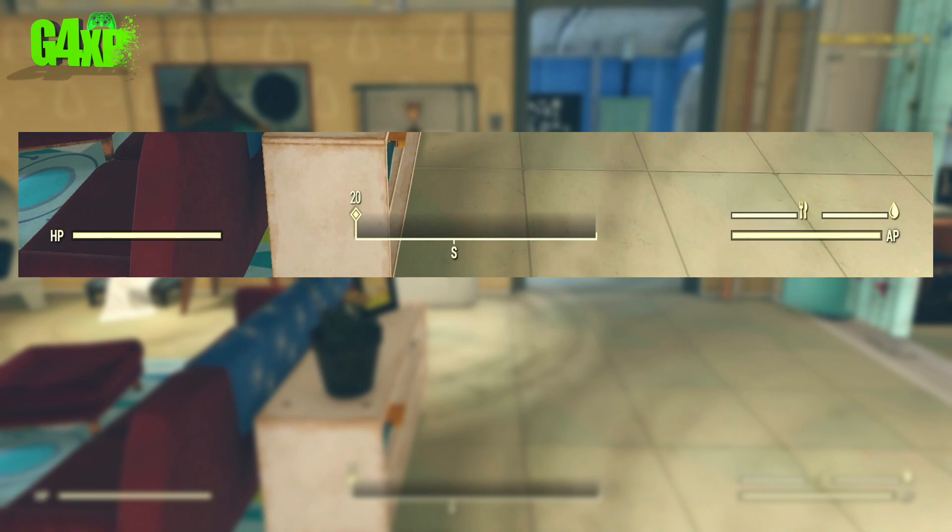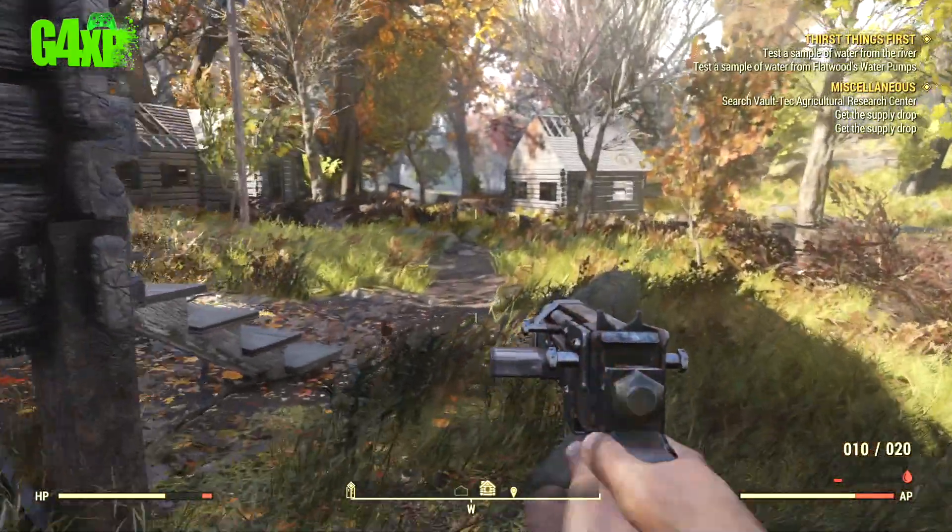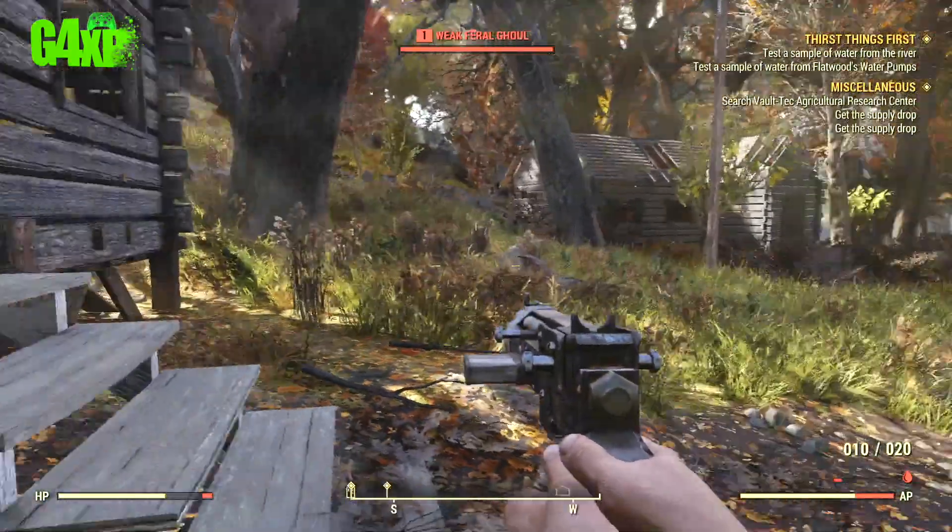Built into Fallout 76 is a kind of light survival mode, and that's reflected in the AP. You can see there's a little knife and fork icon and a drop of water. To keep your AP healthy and up to speed you need to drink and eat on a fairly regular basis. You do get a warning if you're dehydrated or need to eat - the game will prompt you saying you're dehydrated, please drink some water, or please eat some food. If you're like me you'll race through the game and completely forget that this function within AP needs to be managed.